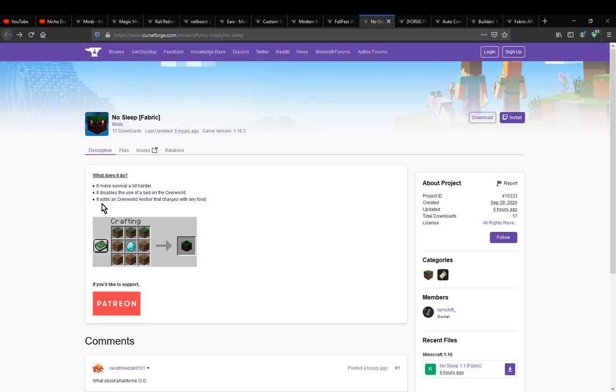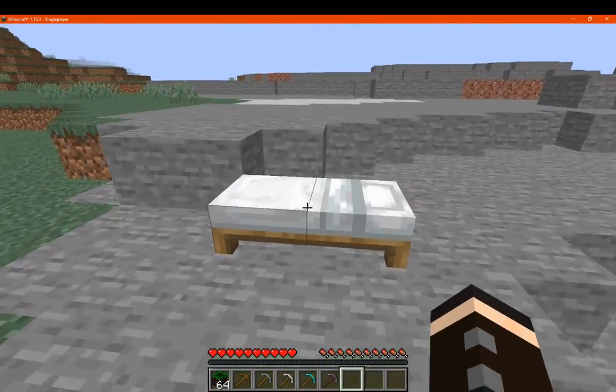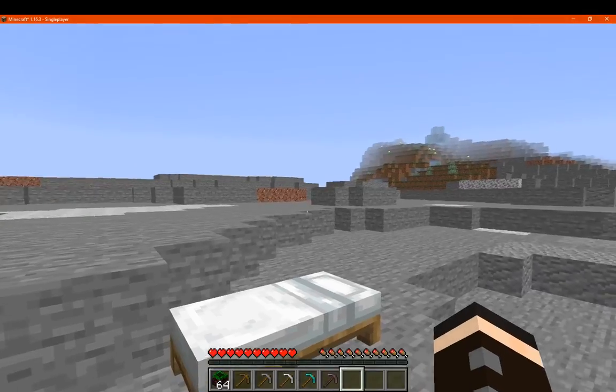You've got an overworld anchor that charges with any food. You simply make it with grass blocks, dirt, and diamonds. We can try right-clicking with the bed all we want — it's not going to do anything, it's not even going to explode. It's just going to be a decorative object that you place down in the world.